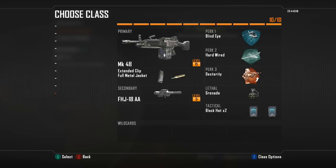Running with perks, I use Blind Eye, Hardwire, and Dexterity. The reason I use Blind Eye is obvious, but Hardwire is just in case they EMP me or they have a Counter UAV up.